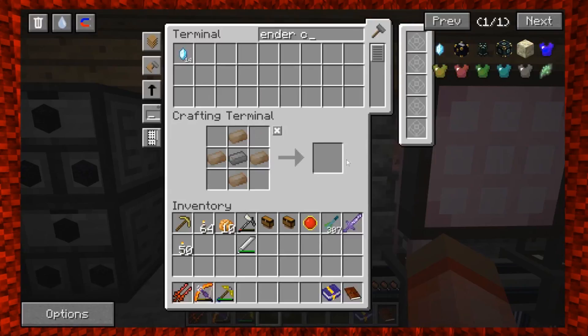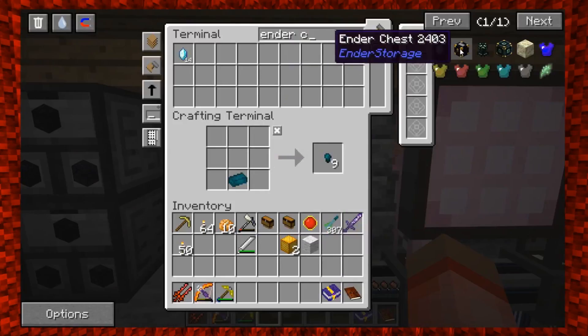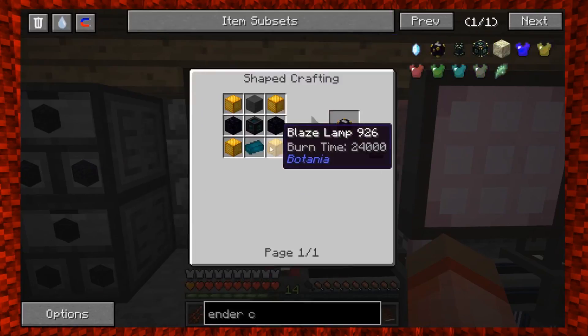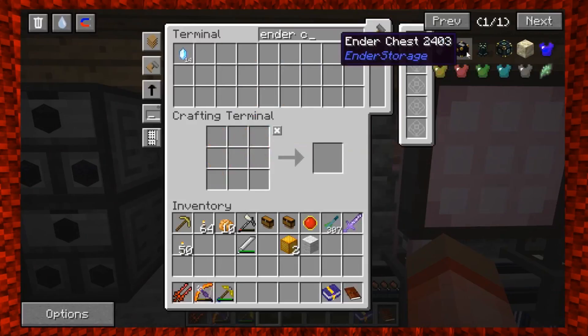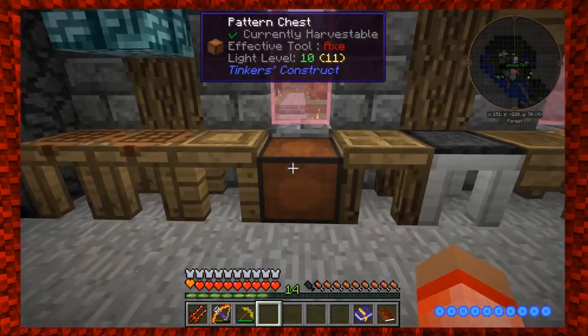We only have 175,000 iron ingots — we need more! I needed a billion blocks to make a watering can or something. Sad part is he's not that far off. All right, who wants to go into the big city? Come get in the portal!